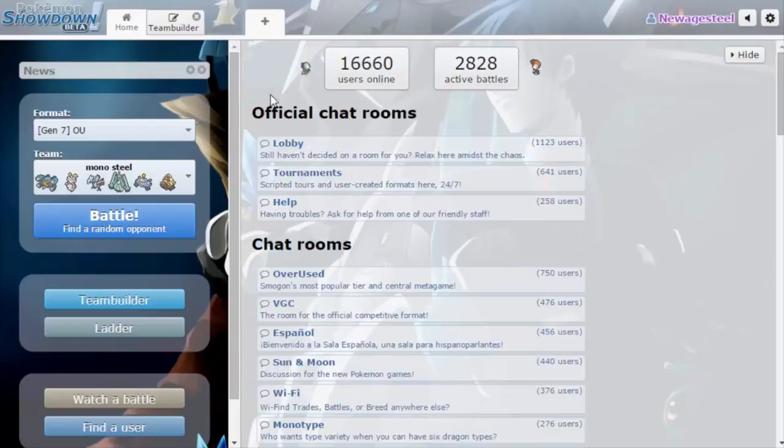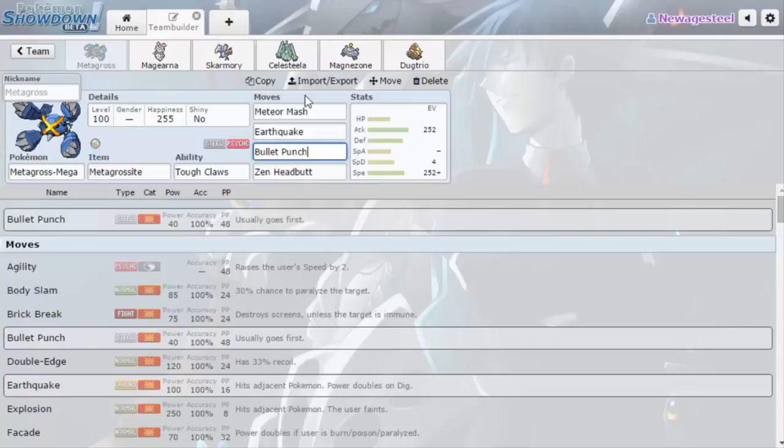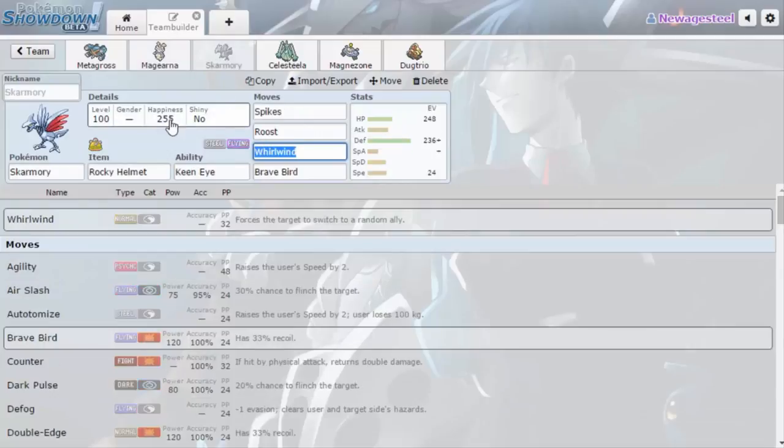Moving on to the team: we've got Mega Metagross, Jolly, max Speed, max Attack — just a standard set. I did have Agility but Trick Room is very prevalent right now, and that's another reason this team doesn't do well against Alolan Marowak. I actually had it very low and still won by stalling out Trick Room, but if I had Bullet Punch as priority the game would have been a lot easier. That's another reason Bisharp would be really good — it lets me guarantee revenge killing things like Alolan Marowak.